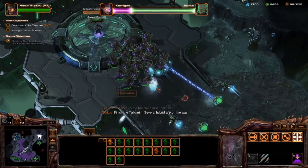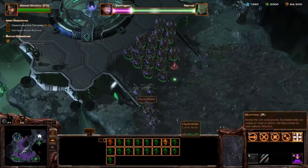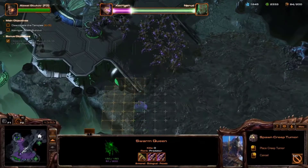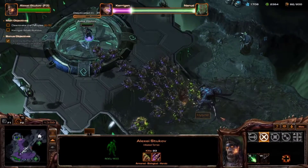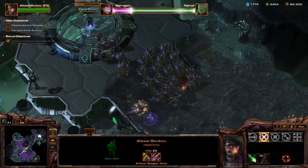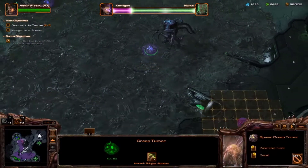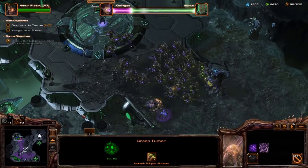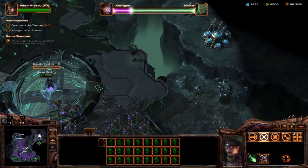The hybrids are coming — there's one coming from the north and an attack force coming from the east. We're technically supposed to have an Ultralisk right now. But that hybrid was a piece of cake — repelled. Except in this game we don't actually get bonuses for that. And he has been shredded. I think we've gotten all three of the bonus objectives — we just need to escort Stukov off to the remaining two temples.